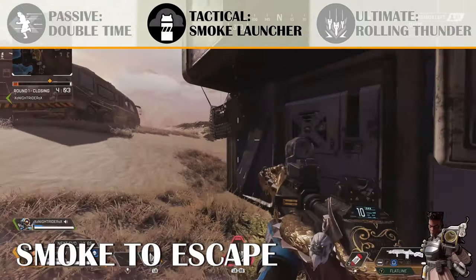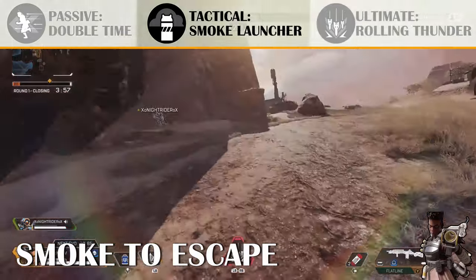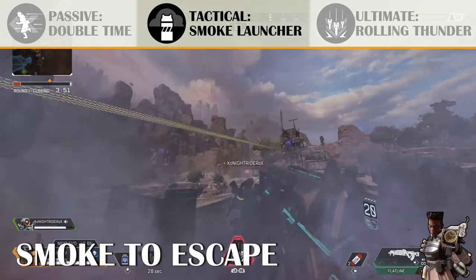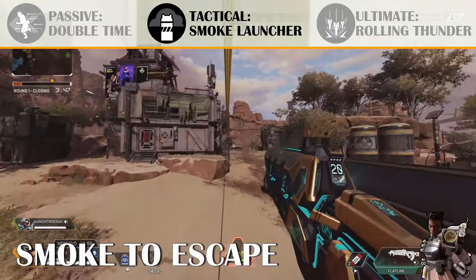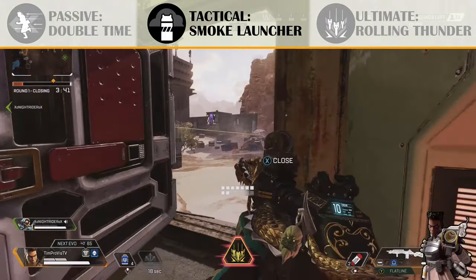A well-placed smoke can get you out of almost any situation. You're going to see here on screen, I'm popping a smoke for my teammate and then for myself, and we're going to escape from this fight because we had another team pulling in from the side. I also pop my ultimate ability to make sure I'm really deterring anyone from following us on that zip line. This is what makes Bangalore so great — use smoke to cover your teammates and yourself when you need to escape a fight.